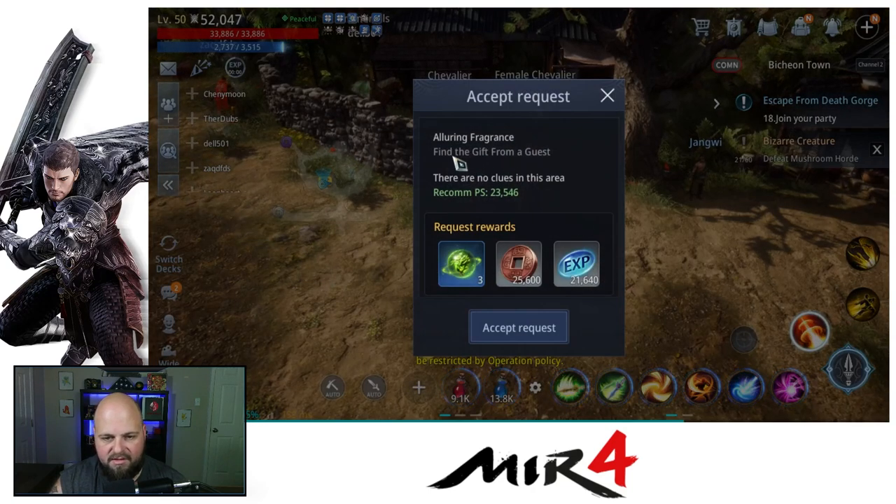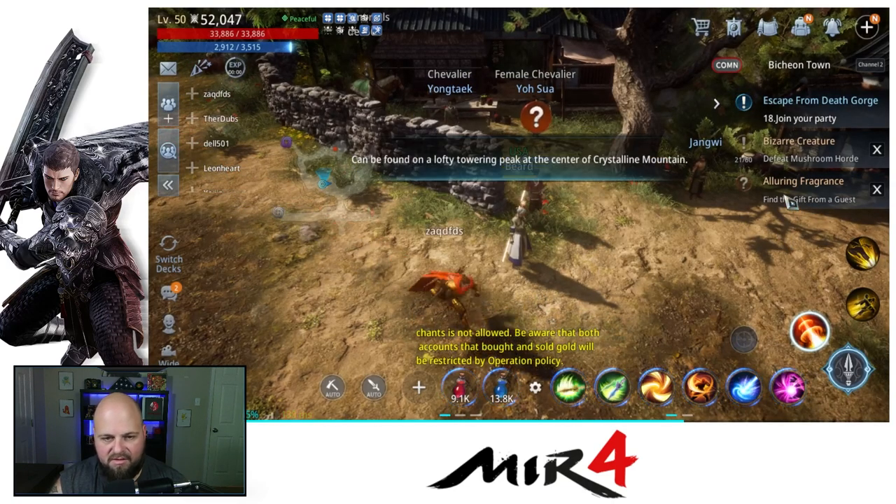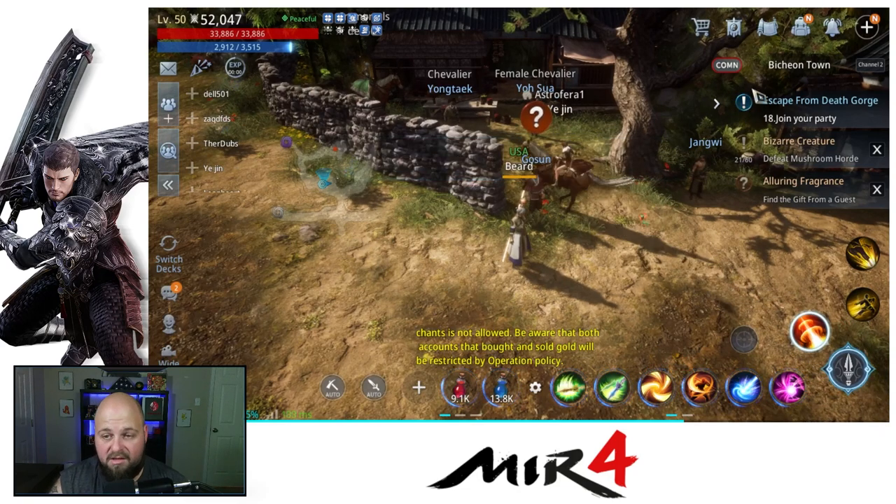Now it says find the gift from a guest. Accept the request and click on it. It says it can be found at a lofty towering peak at the center of Crystalline Mountain. So we're going to head there and I'll show you the next step.